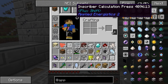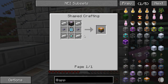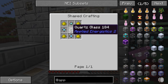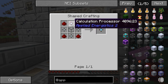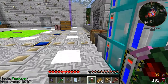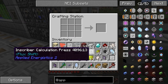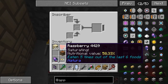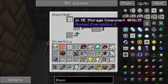All right, going back to that — we need an engineering processor with iron, glass, and an ME chest. We need four cases, one case with a calculation processor. I might as well just make the calculation one right now. That requires — and I have everything. So calculation press. All right, and then we run over here, put in the calculation press, and make the 1k storage.